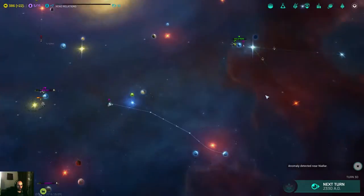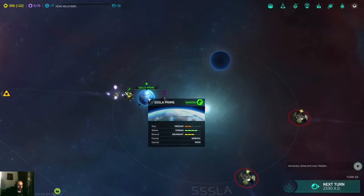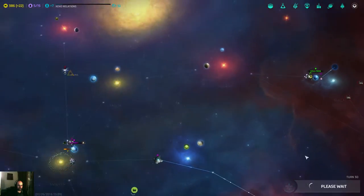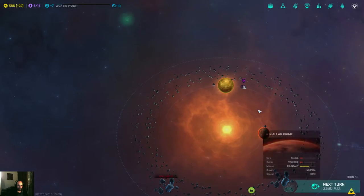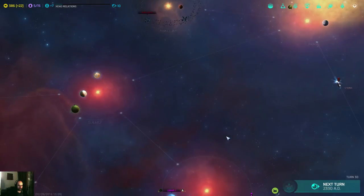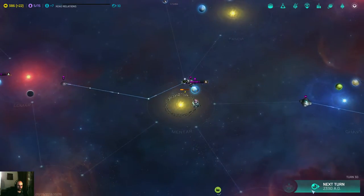I discovered Sla Prime. There's another anomaly there. I discovered this Knee Alarm — this is really a bad system. Let's check on that anomaly. This frigate, I gotta go over there to cover.